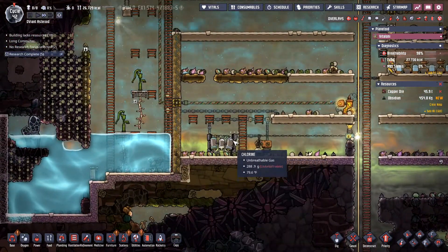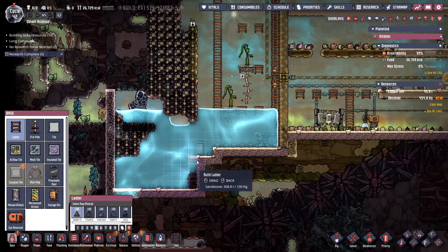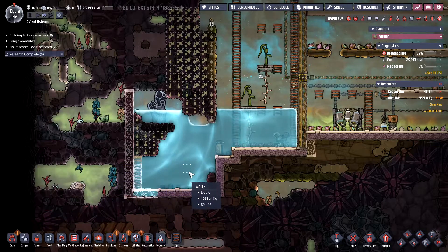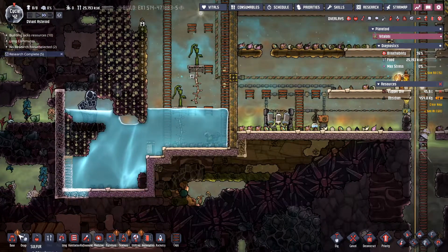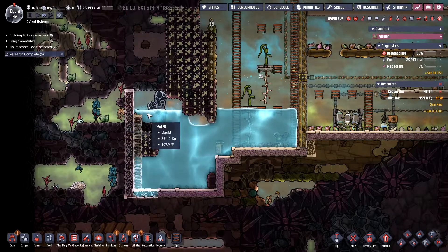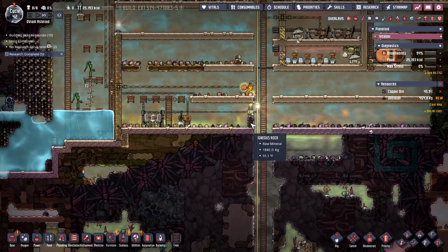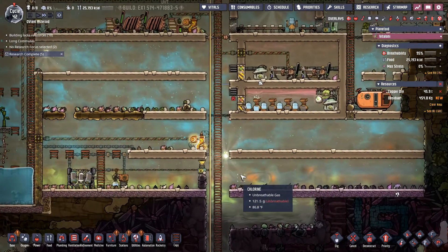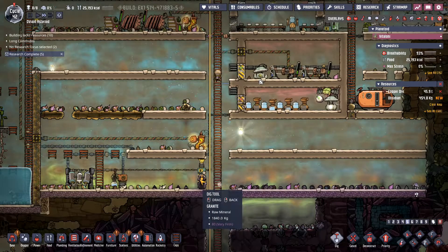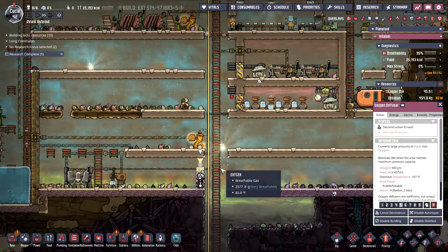Now we are using up tons and tons of water — that's scary. Let's climb all the way up here. It's only 100 degrees, it's fine. I need to get rid of this — this is ridiculous. Re-donkulous. Deconstruct that. That's re-donkulous.